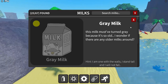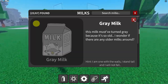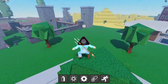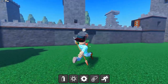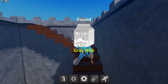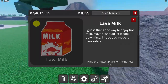Gray milk — 'this milk must have turned gray because it's so old.' The hint is 'I am one with the walls, I stand tall and I will not fall.' It must be in the fortress. Apparently lots of people have trouble with this one — it's literally just chilling right there. Got it!